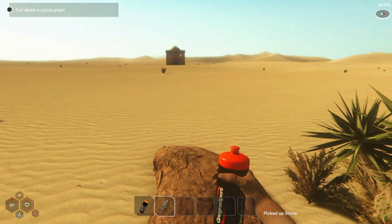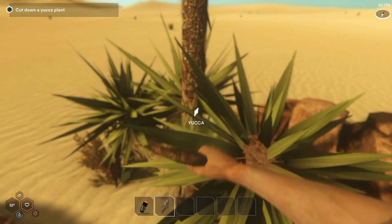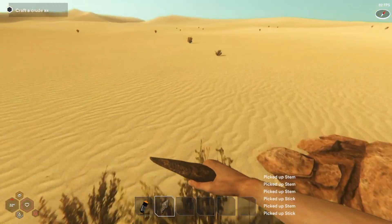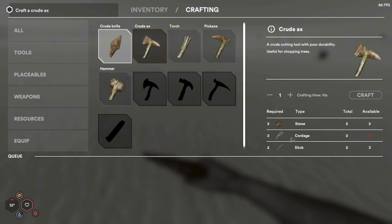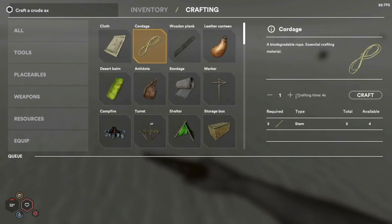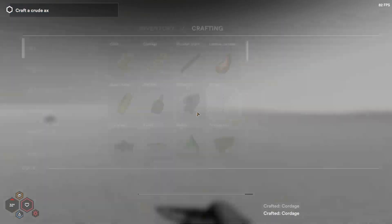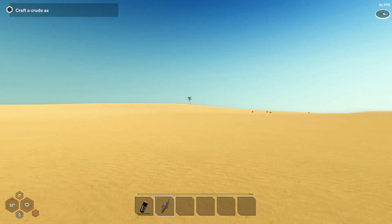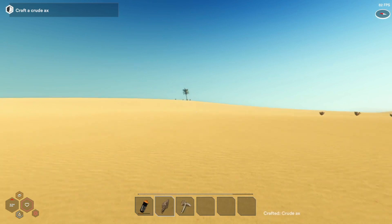Another stone. Let's cut down this yucca plant — I think this will give us the materials needed to make an axe. Wrong button. All right, let's get our axe. What do we need? We need two cordage — craft that. They're both crafted. We'll make our axe. I like the fact that it tells you on the HUD when it's crafted, so you don't have to wait there, and it'll put it into your toolbar automatically once it's done.